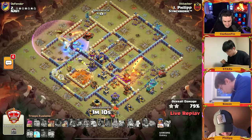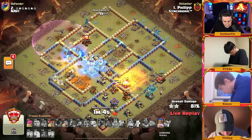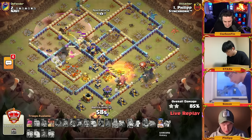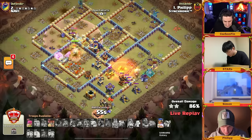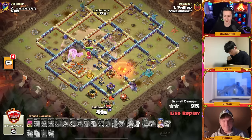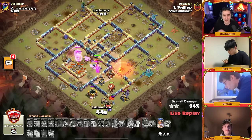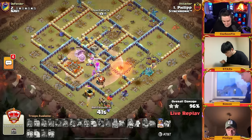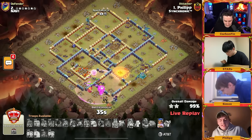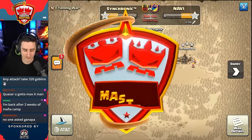The town hall has been removed. Queen's healers popped from the healer puppet. He's looking to remove the monolith — the RC got frozen so he freezes up the monolith. He got through these ice golems and with the flame flinger opening up, Philip gets a three star! This is a four versus four war and it's three stars answering Stars — two triples from Stars, a triple from Simon, and a triple from Philip. It's going to come down to the very end. Well done Philip!